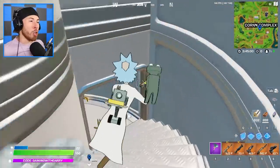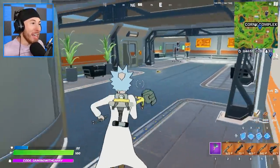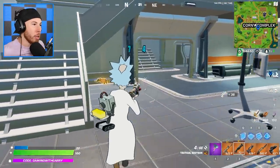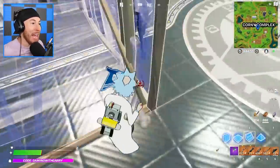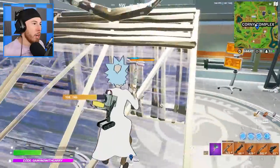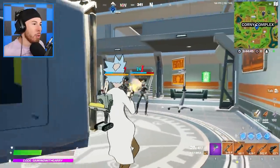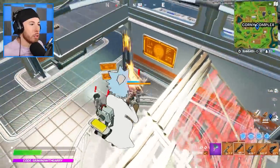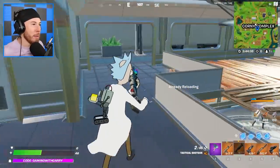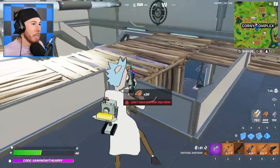I believe her name is Dr. Sloan. In this season, they got rid of makeshift weapons. When you kill this lady — God, she's pissed! She has a mythic rifle she's shooting at me, just so you guys know. She means business.